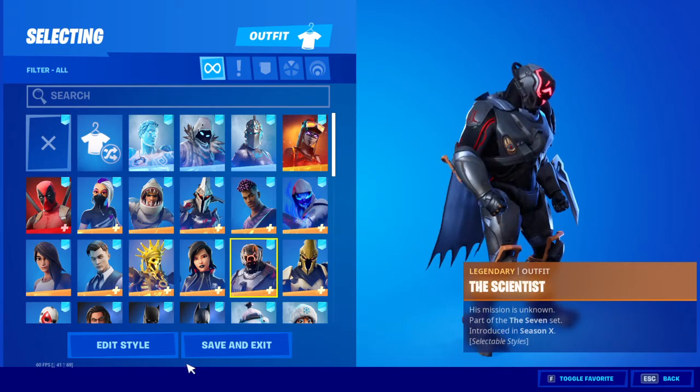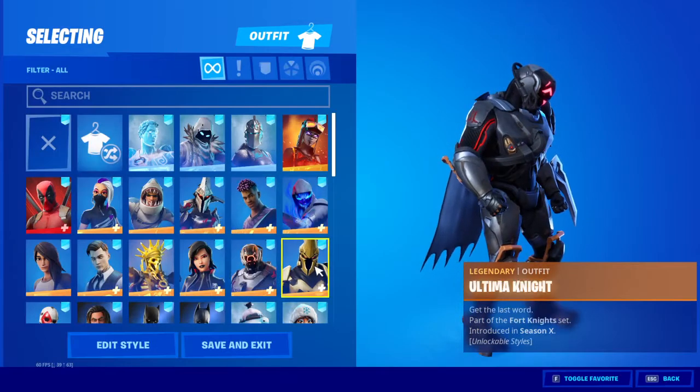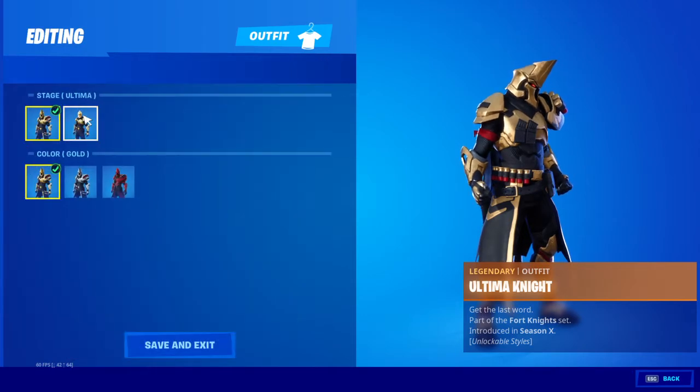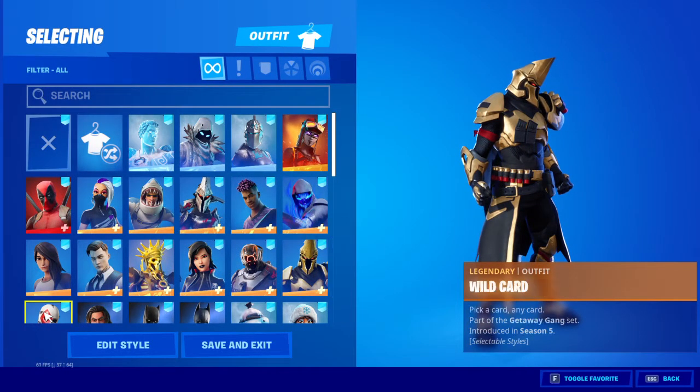Then we got the junkie scientist. I got the light style too. You can check out Shooter Trump on YouTube. Then we got Ultimate Knight with all the styles. I didn't even try to grind it. And then I have Wild Guard.